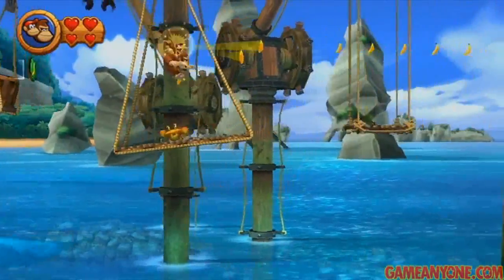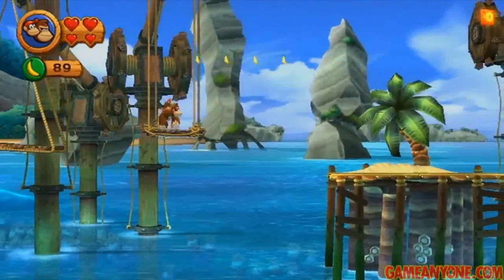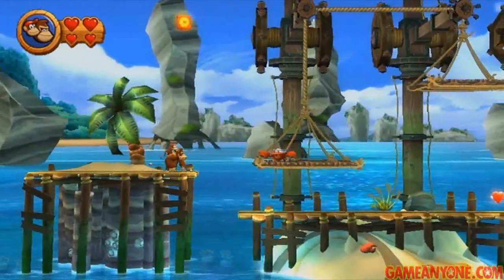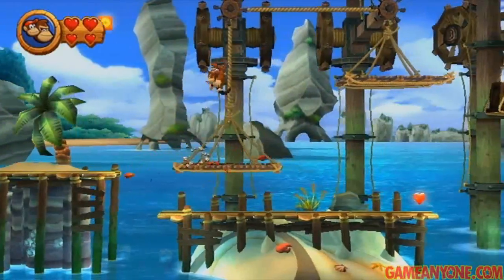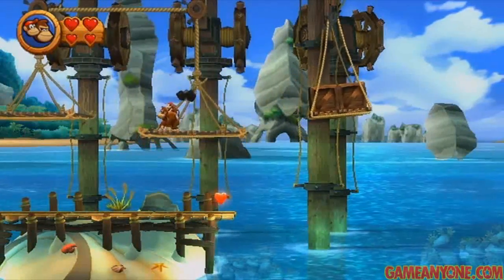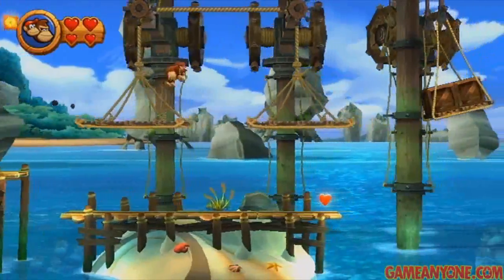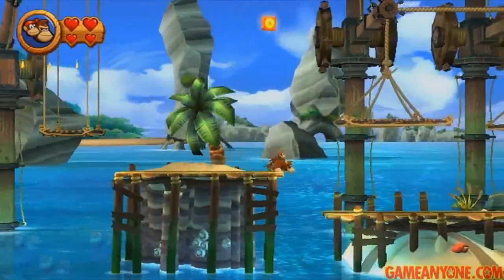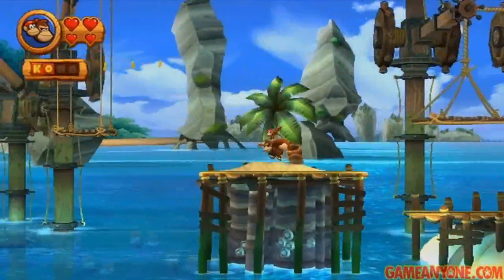Now we're going to have to make our way along these swinging platforms here, and these can actually be a little bit hard to get across, especially with ones that move really quickly. It's very easy to think you're going to make it but then end up falling in the water and dying. We need to defeat this guy because these are pretty much like scales. What we need to do is sort of get this going up and then jump across to get the O. You just got to learn to time it out right.